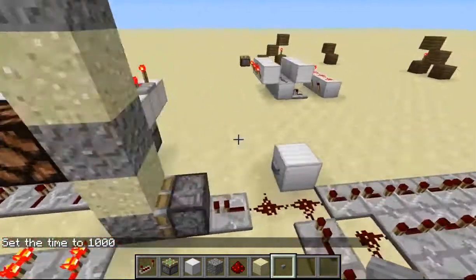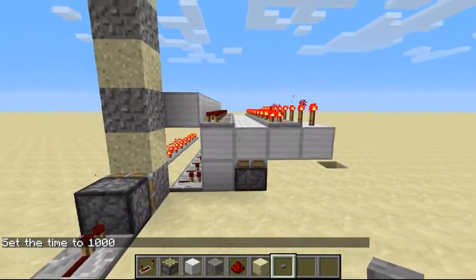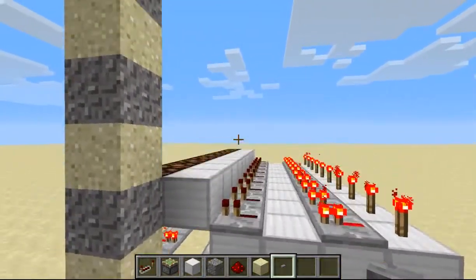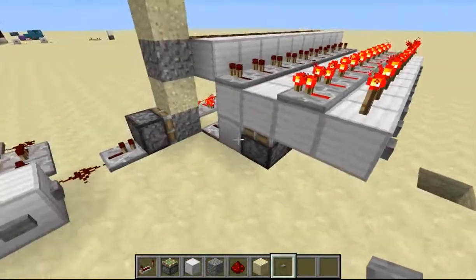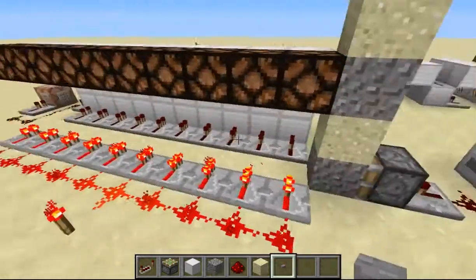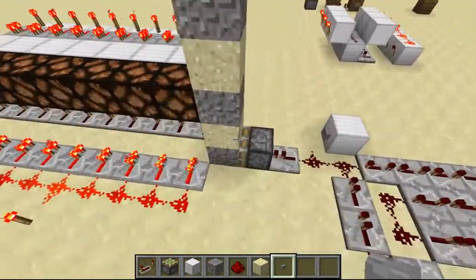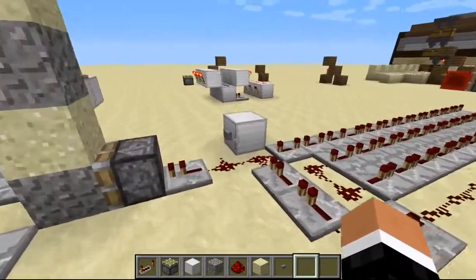So how does this work? Right behind here I have an RS NOR latch — it's single wide and it's tileable, so you could just put this whatever the piston limit is long, or you could use the RS NOR latch as long as you want. It has just this stack of blocks that are affected by gravity — I'm pretty sure you can only use those.